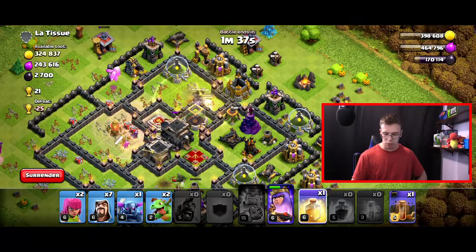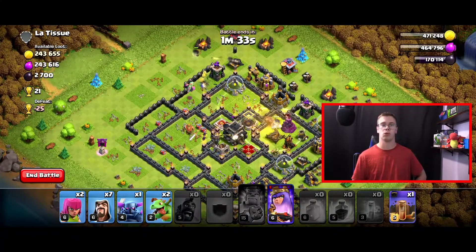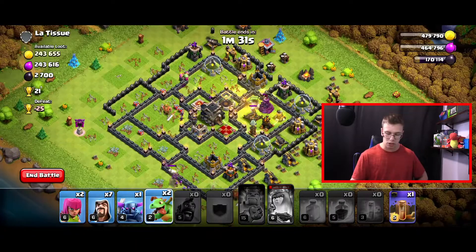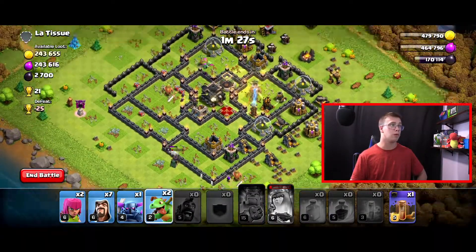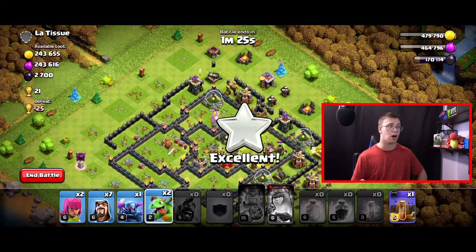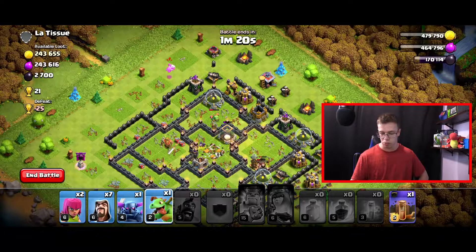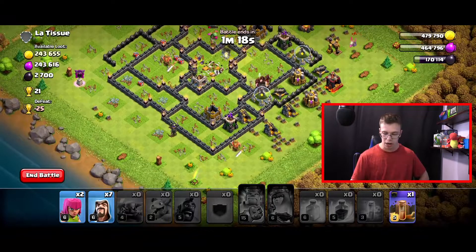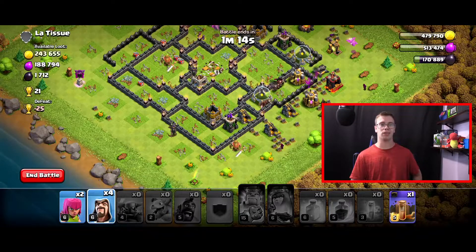The only thing left to worry about is the high-level wizard tower, but once we get it we'll get the easy three-star. We use baby dragons to clean up the rest — we've got one on the town hall and one on the dark elixir storage. With no more air defenses left, we use the rest of the baby dragons and the PEKKA to finish up the base.